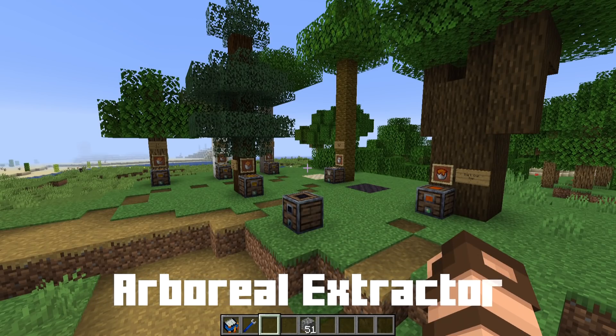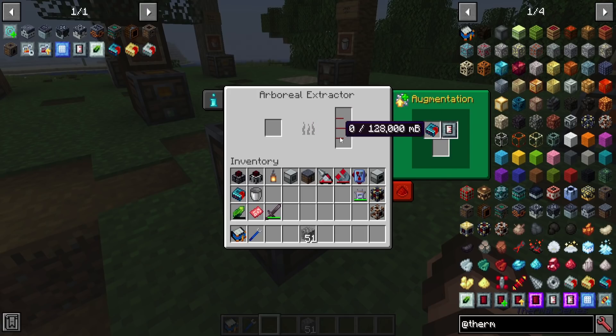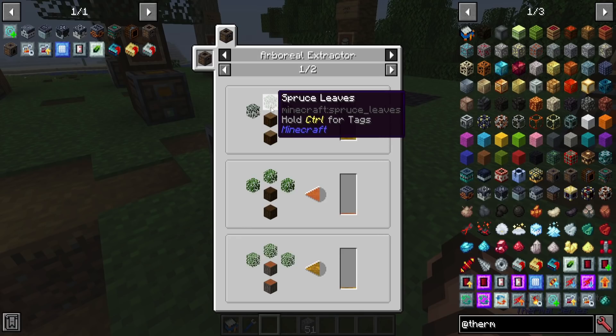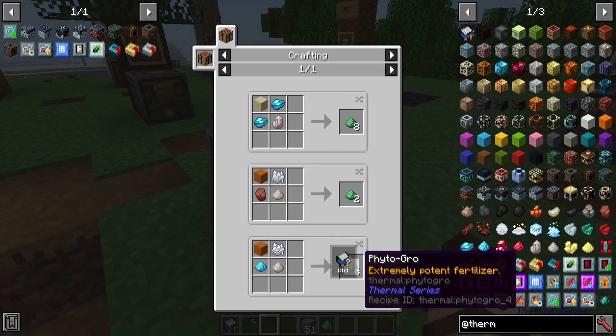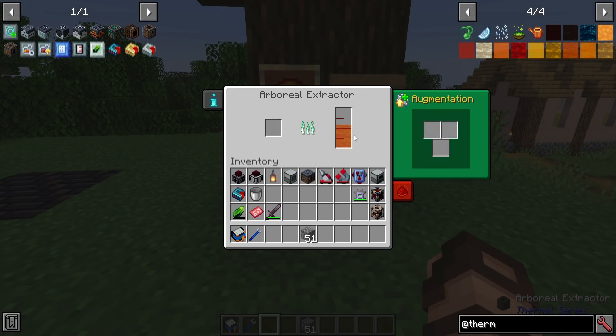Next we can talk about the arboreal extractor. There's a space where tree fluid is stored depending upon the tree type — it will probably be resin, sap, or latex. Clicking shows you what each tree will give you. There's also a space for something to help it speed up: phytogrow. Phytogrow is a fertilizer similar to bone meal. It has three different recipes giving three different quantities. It can increase the speed at which the extractor works. On its next extraction you'll notice it speeds up and starts gathering more sap.